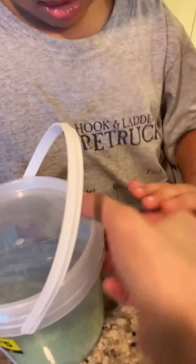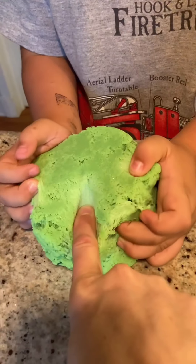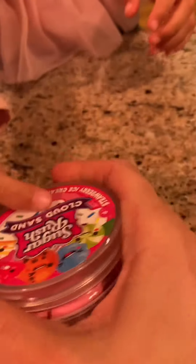Slime sand. Let's break into this. What does it feel like? It's green. Oh, look at how much it pulls apart. Oh, it is slimy. It's sandy and slimy at the same time.